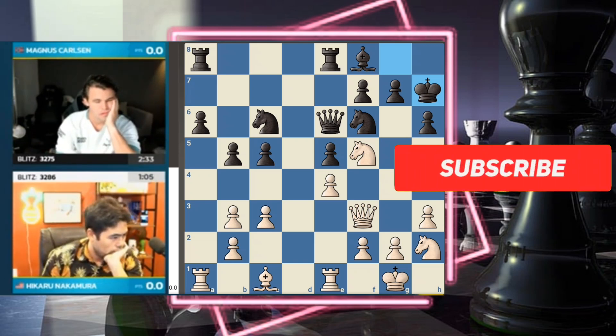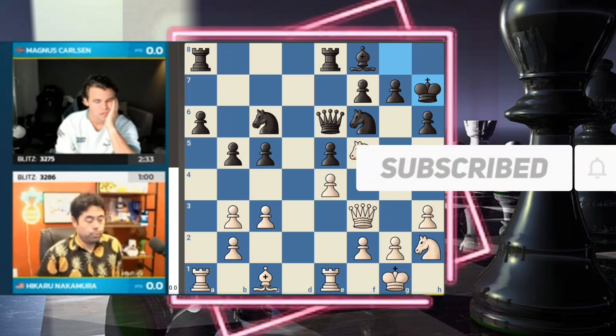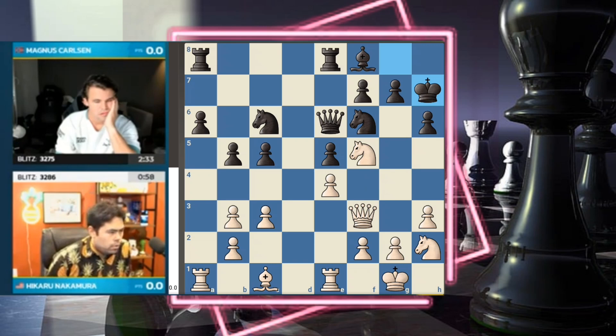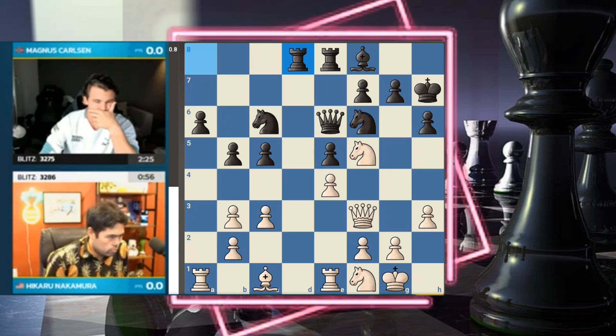The move king h7 seems cryptic but it's connected to the idea of g6 and making sure h6 is defended — you want to kick the knight out. After knight g4, it may not be completely insane to see knight g8 just to play g6 and support that pawn. Absolutely not insane — that is a very Magnus-esque move. After a long think, Hikaru drops below a minute: rook ad8, setting a trap.